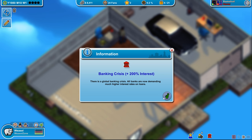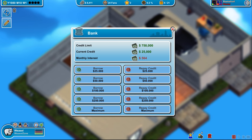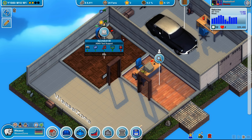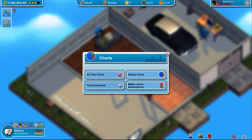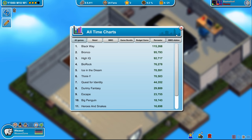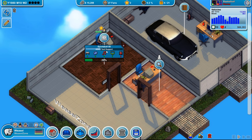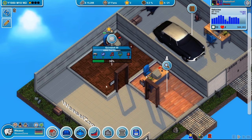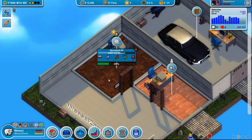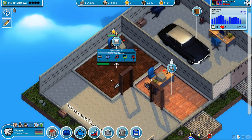As we're developing Sportsball 80 — oh, banking crisis: 200% interest! Come on, that's not fair! You can't change my interest like that. Once you lock an interest with a bank, that's how it goes. Vehicles is still doing well. We're going to see in the next episode how Sportsball 80 does — a basketball game with ASCII text support. I'm sure it will do well. Thanks so much for watching! If you enjoyed the episode please leave a like. I'm Weasel, I'm out — hope to see you around, bye-bye!